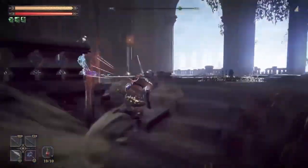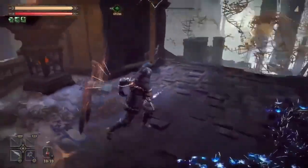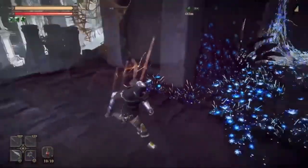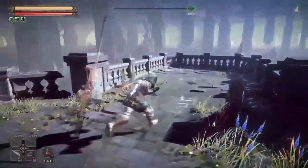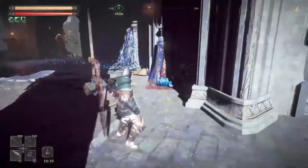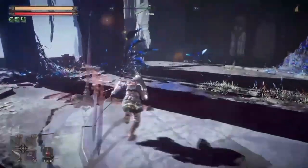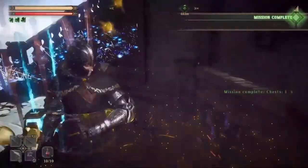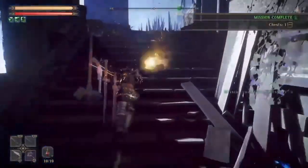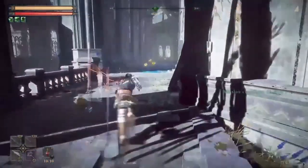I want to check behind me, see if there's any loot or anything. Okay, that's a dead end. Nothing. There is a chest — that's actually quite hidden. Nice, got a few blue materials out of that.